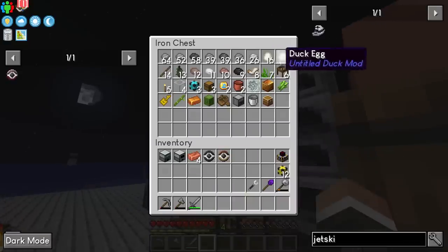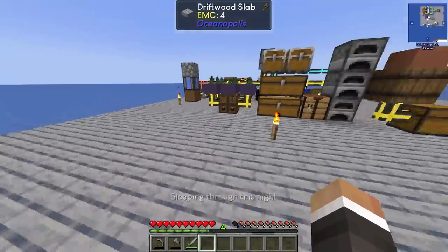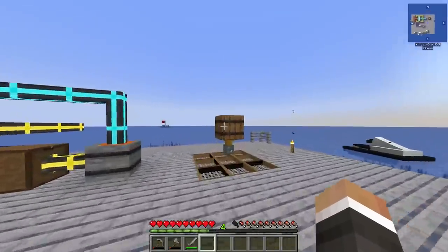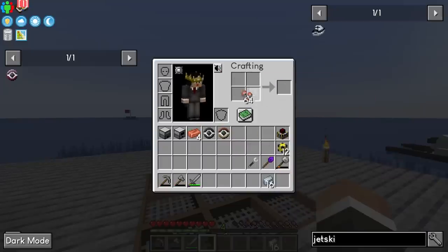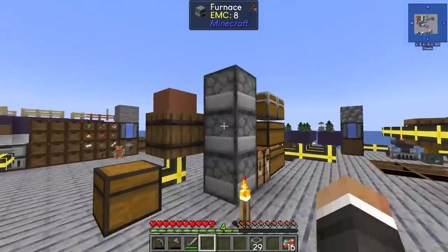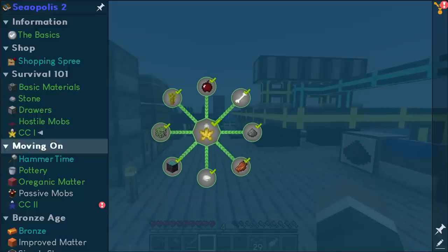Let's go ahead and sleep. Between streams I've been collecting quite a large number of duck eggs — we've got almost 20 of them now in our chest, so we could probably get even more ducks on the island. Over here we now have a ton of tin and copper specifically, so if we craft these down into raw tin and raw copper we can begin smelting those into ingots.